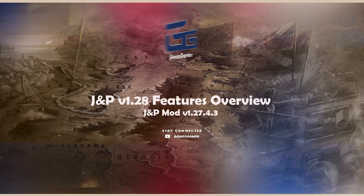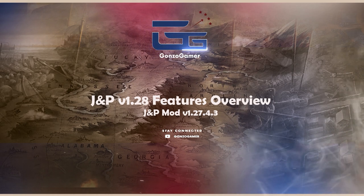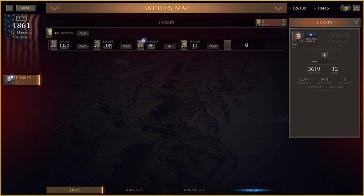Welcome to this installment of Gonzo Gamer. Johnny and Panda Kraut have blessed us — or maybe cursed us — with the latest version of the JMP Rebalance mod, now version 1.28. The information in this video assumes you are already familiar with the previous version, so I will only be discussing the changes. I'm just presenting the changes so you can start to devise your own devious plans. Just remember, no plan ever survives contact with the enemy.